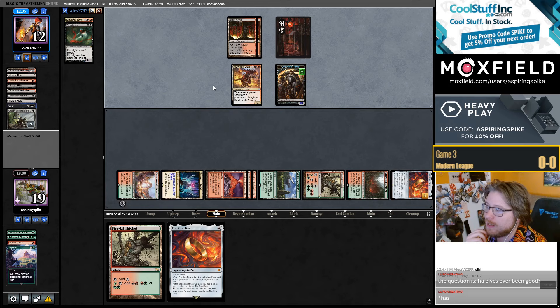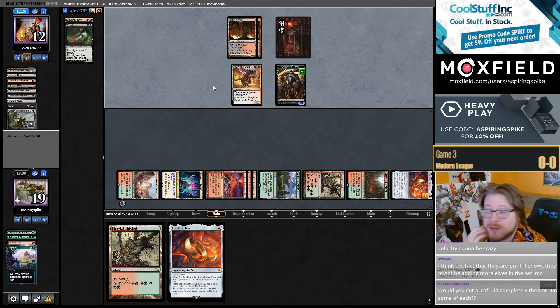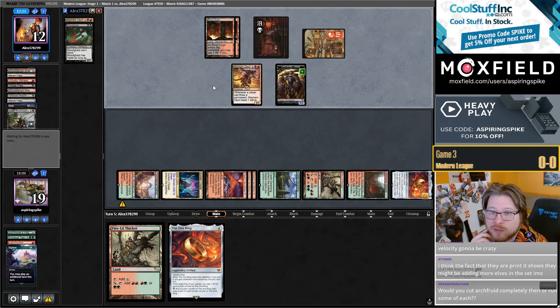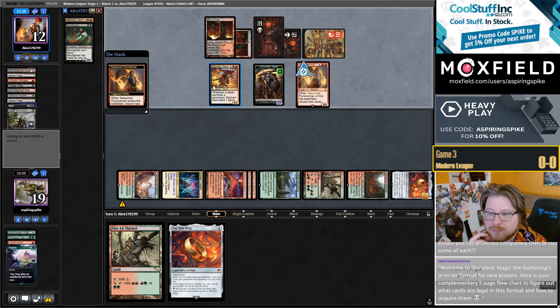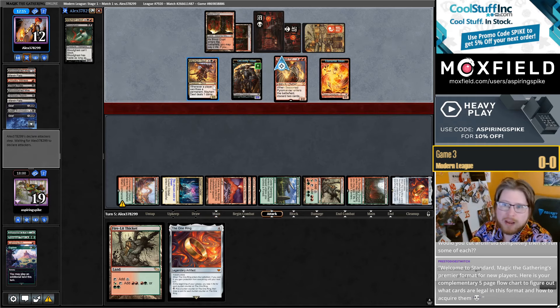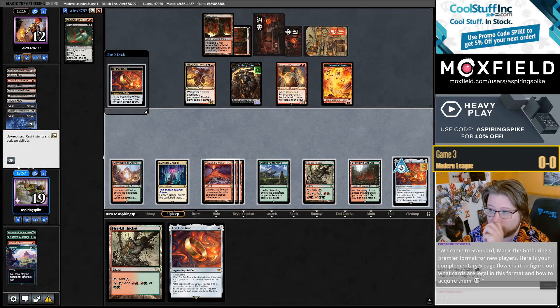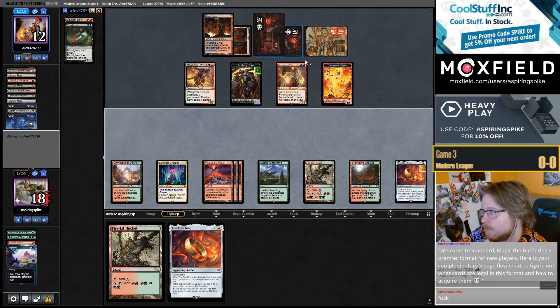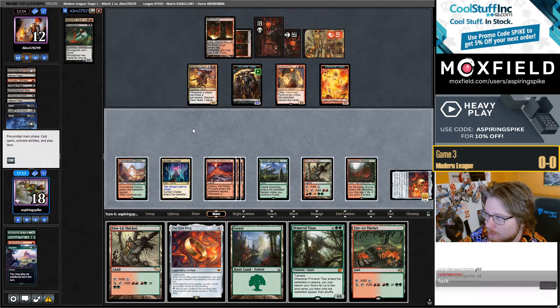It's the kind of mana engine you need. Elves has been good — the very first GP I ever played, I lost my win-and-in for top 8 against Elves. Grixis Delver lost to Andrew Solano on Elves. I think we could potentially play one Elvish Archdruid as a Chord target, but I would not. Tyvar becomes a really good option again with Priest of Titania — it just feels like everything comes together so cleanly.